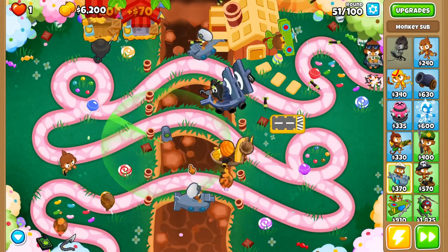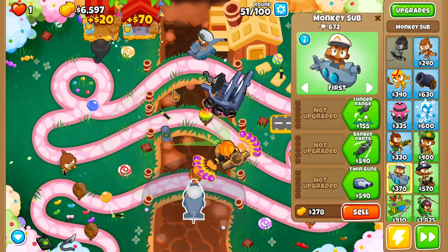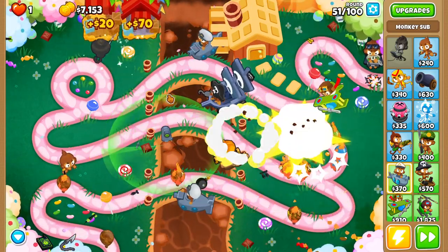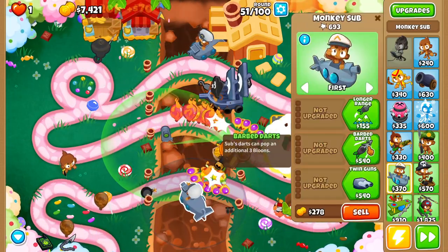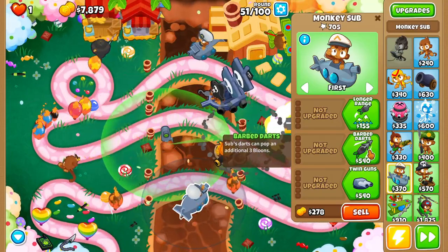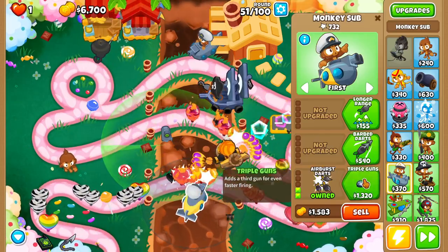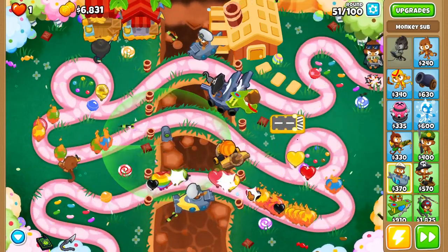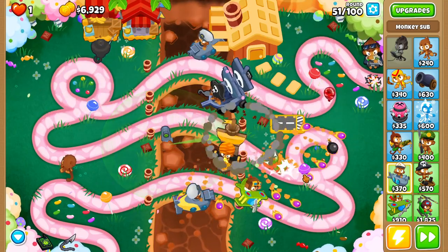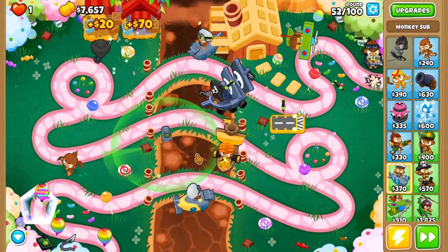Alright, let's talk about submarines. Subs are already a really powerful tower — you guys usually rank it as the best tower in all of BTD6. One of the upgrades that's going to change the most is airburst darts: instead of splitting into three darts when it explodes, it will now split into four darts, which is about 33% extra popping power.